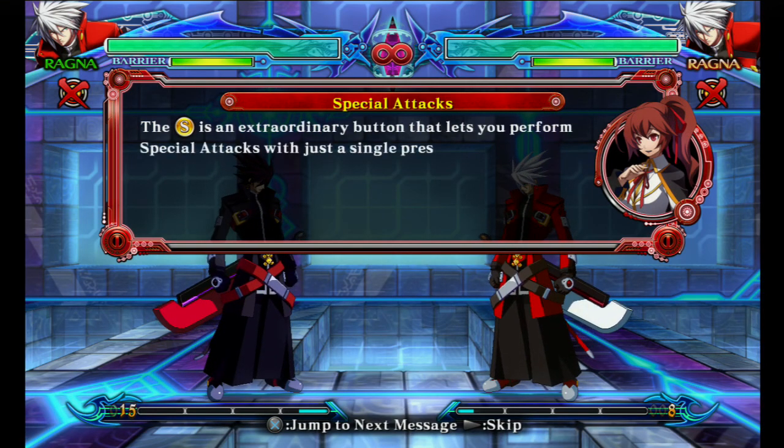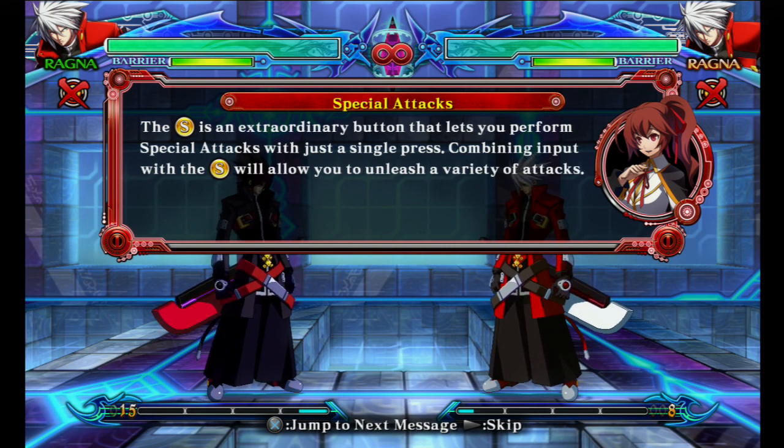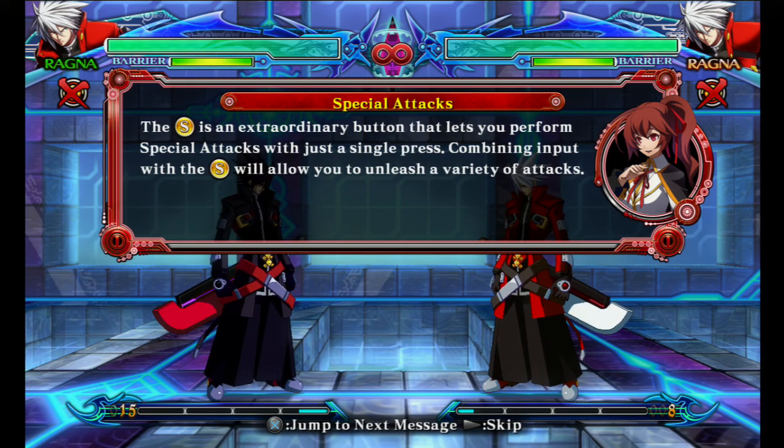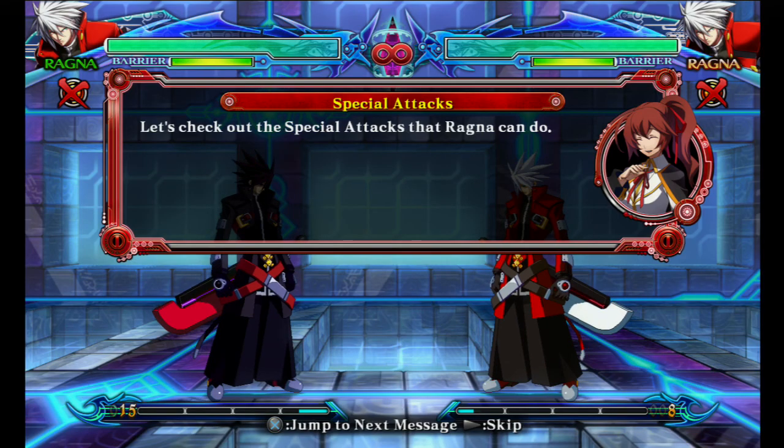The special button is an extraordinary button that lets you perform special attacks with just a single press. Combining input with the special button will allow you to unleash a variety of attacks. Let's check out the special attacks that Ragna can do.